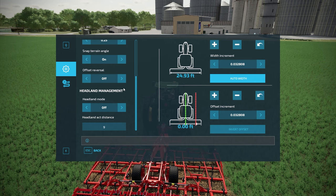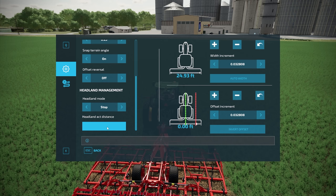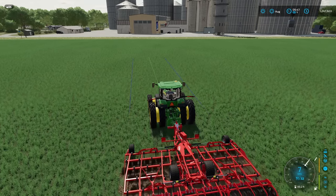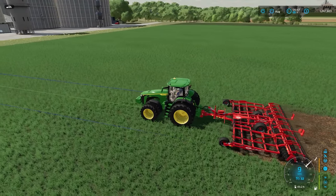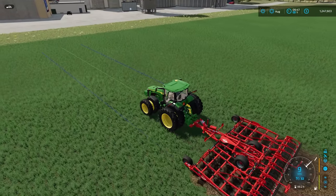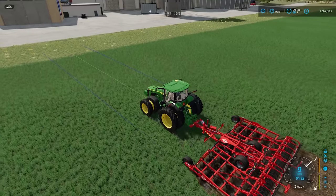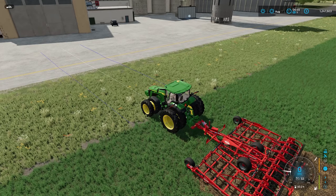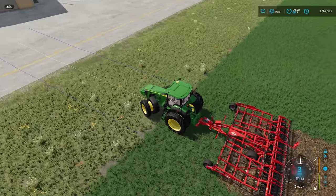Headland management is an interesting feature. If you turn it on, it switches from off to 'stop.' You can set the distance — for example, I'll lower mine from nine down to four. With this enabled and cruise control active (press the 3 button for cruise control), the tractor will automatically stop when it reaches the headland. You are not touching the steering wheel, pedals, or anything — it's all automatic. Two beeps and the tractor stops. Increasing the number makes it travel further before stopping.